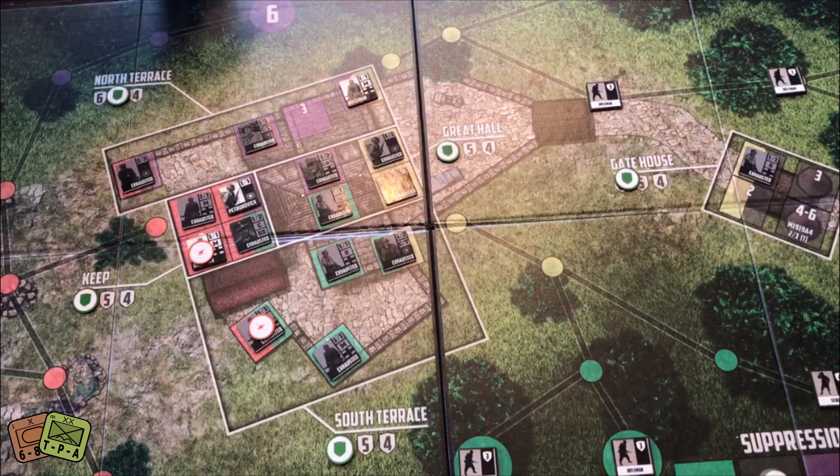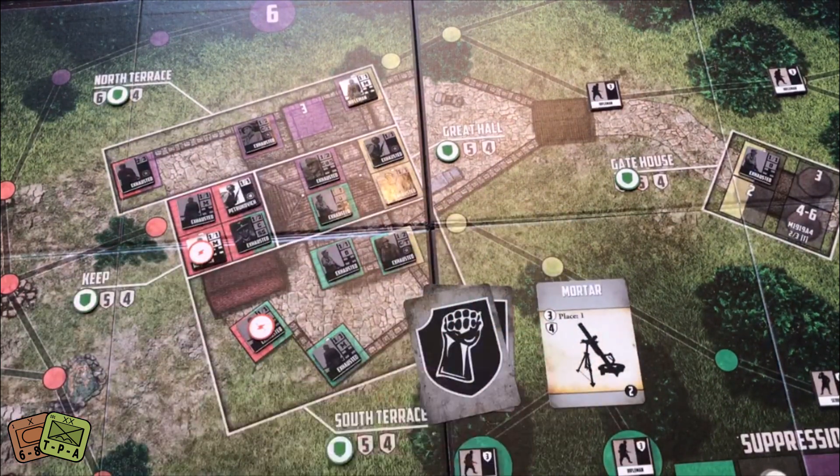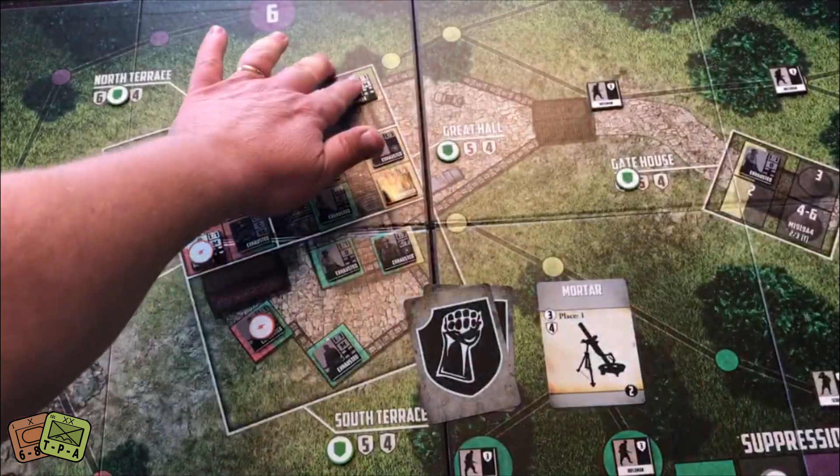We're going to draw our three cards without looking and put them down so you can see them. We're going to have a mortar crew potentially coming in. We roll a five, which is this purple. I have no suppression tokens, so it's going to be placed here and suppress one of those positions in the purple. We'll roll a six-sider — it's going to suppress position five. It rolls three dice looking for five or higher and no fives rolled, so I don't get suppressed.